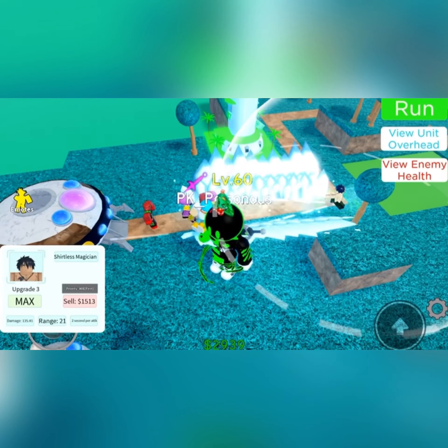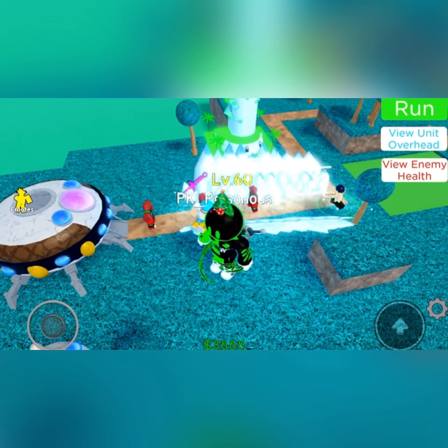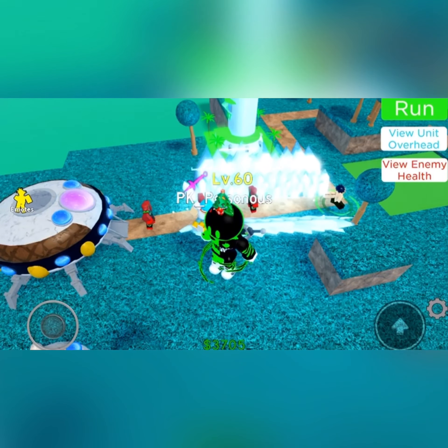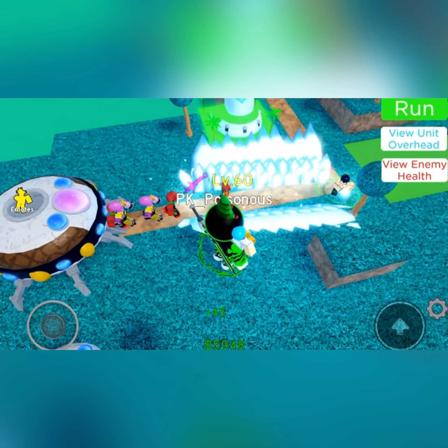Most people have GIF 1. GIF 1 was the easiest one to get — it was in the gold summon, and there was like a 35% chance of getting it sometimes. They're getting much more powerful now. So if the green one comes out, the freezing should activate.